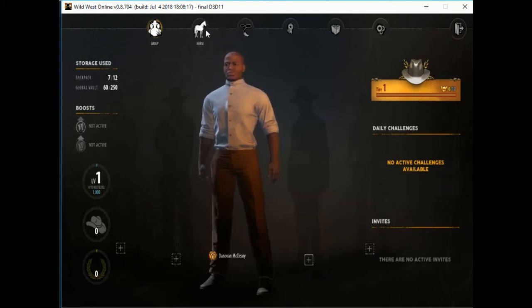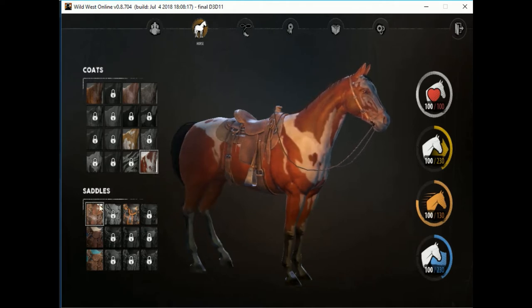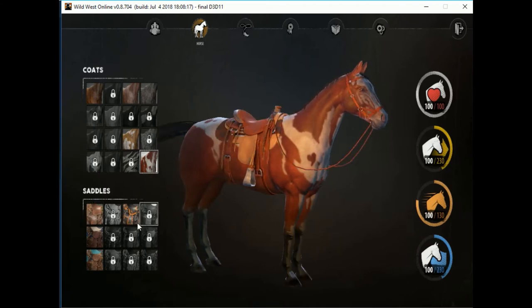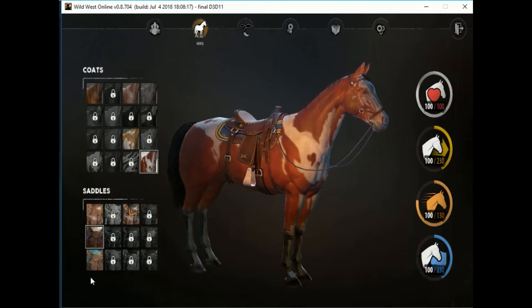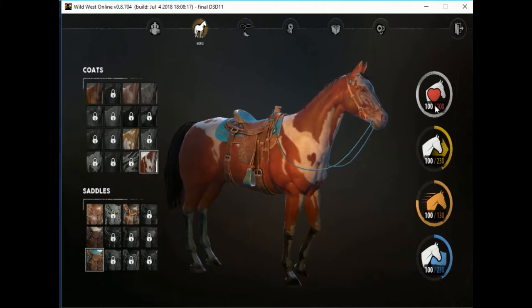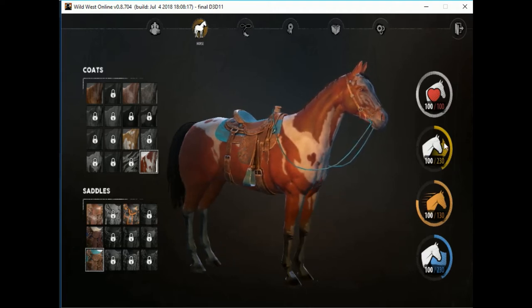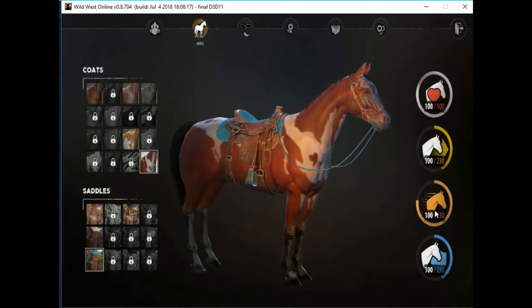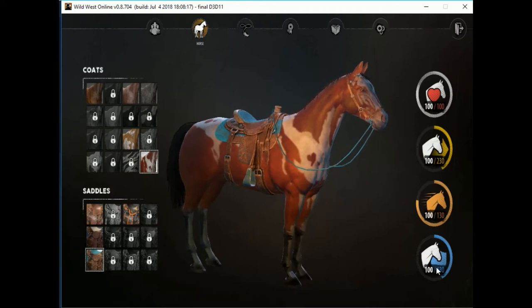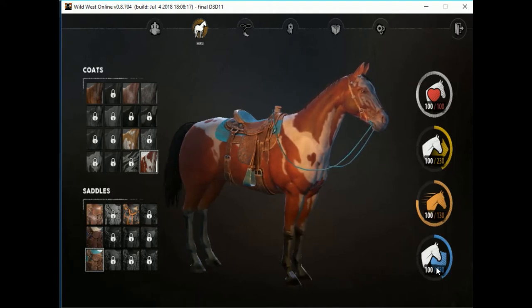Over here is the Horse section, where you can apply your horse's skins. All skins should be unlocked account-wide. These are the coats I have unlocked, and on the left side are the saddles I have unlocked. On the right side, it gives you a little stats menu for the horse: the heart is obviously its health, the second one is its stamina, and the third one is its speed, as well as stamina protection — some actions can help protect your stamina — and that's what the last symbol is for.